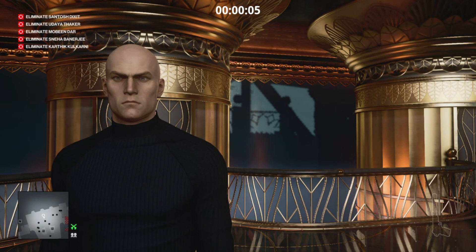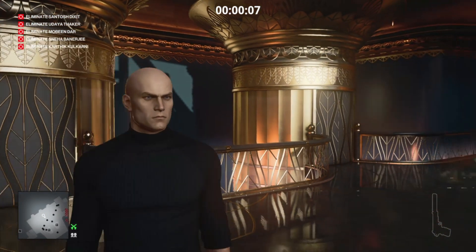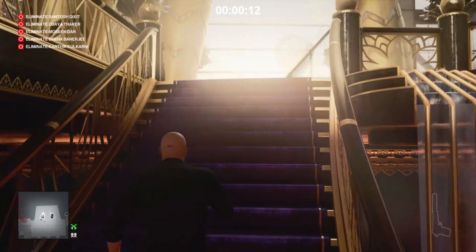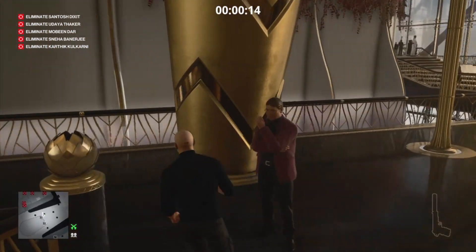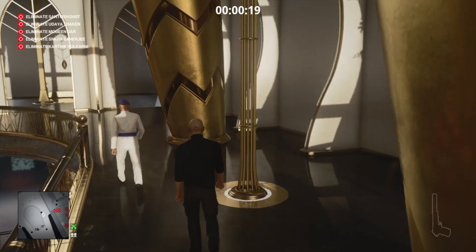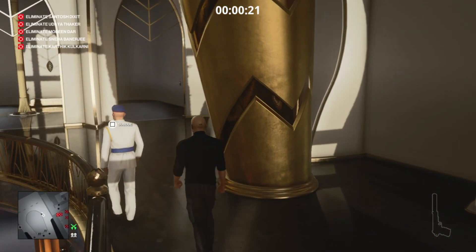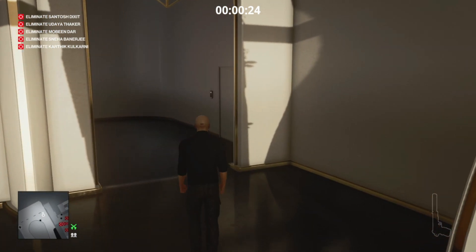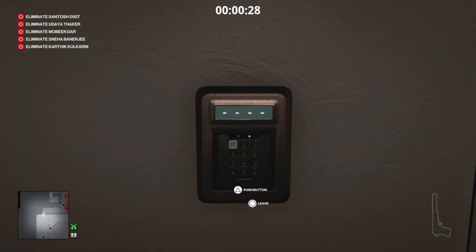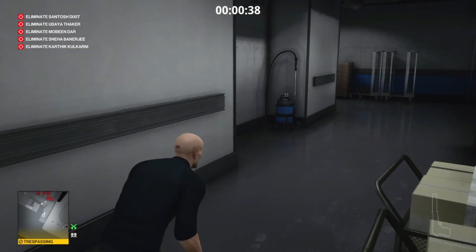Right from the start, all 5 of our targets are in the kitchen area, so we're going to make our way straight there. There are about 3 different routes we could take — usually I go via the black and gold bar — but today we're going to go through the side entrance, using the code 4706 to gain access to the staff-only area.